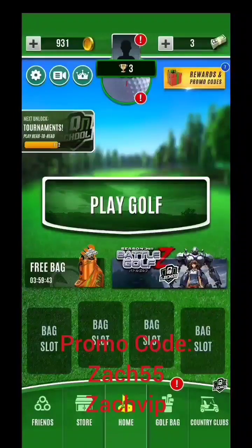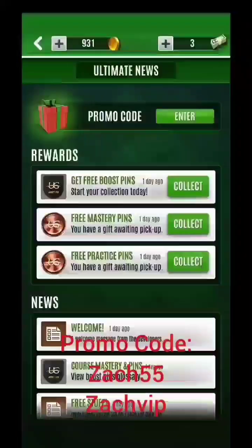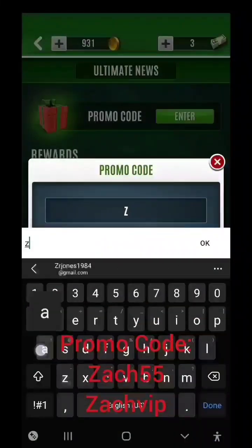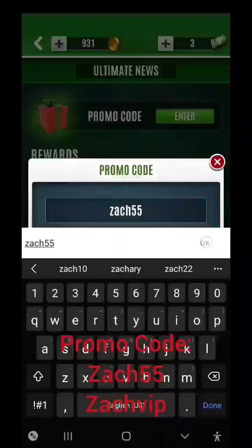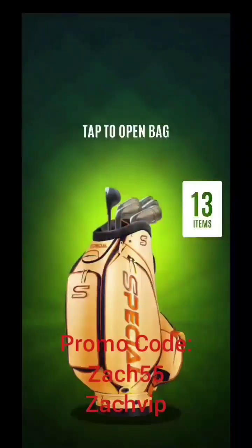What's up guys, brand new promo code here for Ultimate Golf users — fresh accounts only. You need a brand new account less than a week old. When you go up to News and Messages, that's the promo code area. Enter the code Zach 55. This is a brand new code for brand new accounts only.